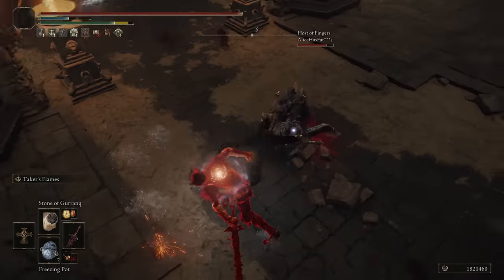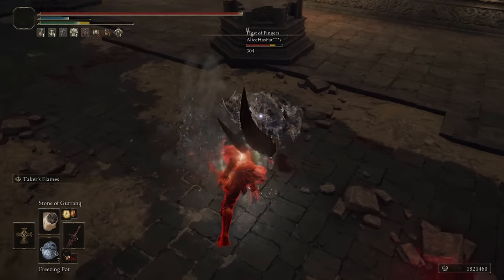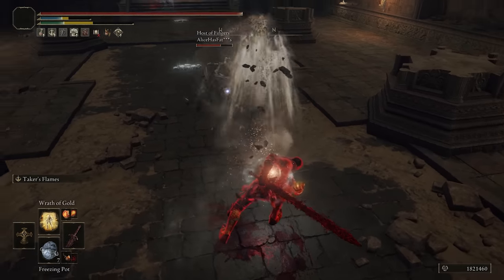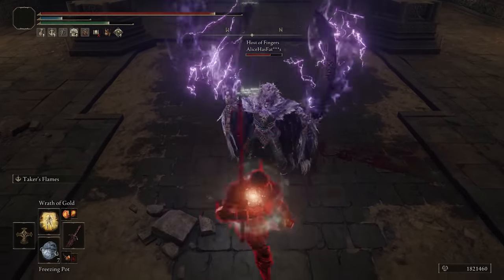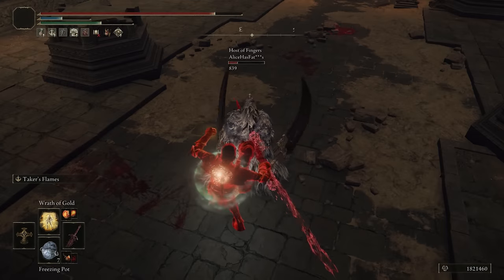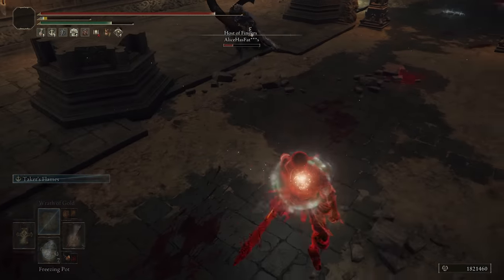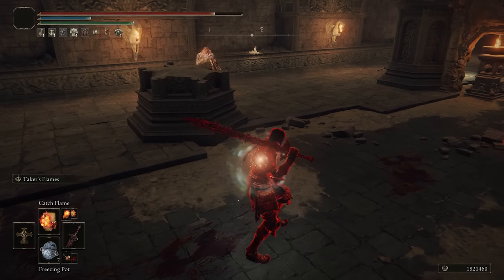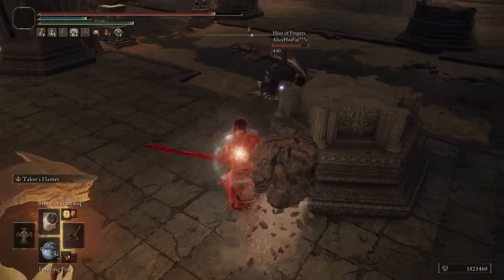We're going to stun him and then throw the Stone of Geronk at him, and then try to get him with the combo. He didn't get roll caught by it. At least he knew not to do the follow-up, but that got him roll caught — or backstab, sorry. I was trying to roll catch with that. Into rock throw.